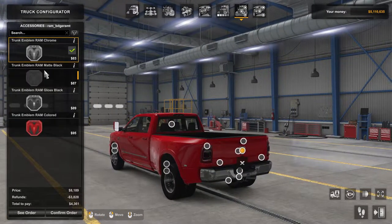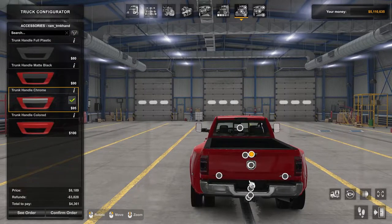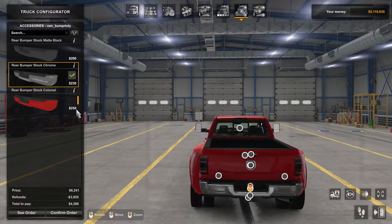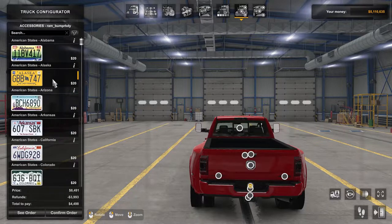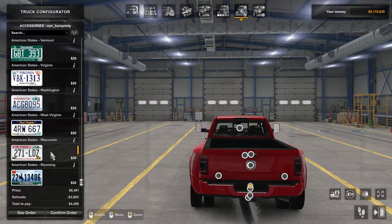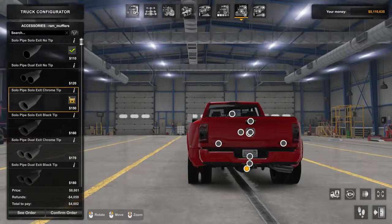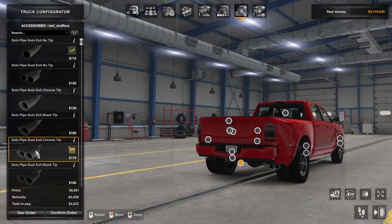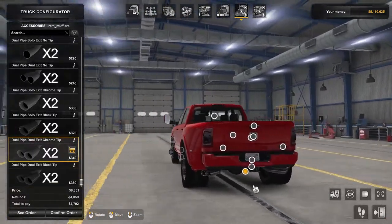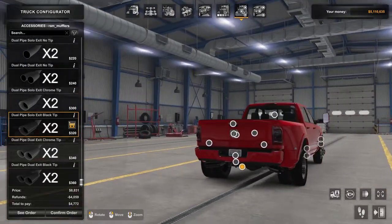On the back, same badging — you can change the badges: painted, chrome, or matte black. We're gonna keep it chrome. Bumper — we're gonna replace it with red as well. License plate: we're gonna put Washington, because I live in Washington. Different exhaust options — as far as I know they all sound the same, they just look different. You can have dual on both sides. We're gonna go with dual on both sides — that would be awesome if there was smoke coming out.